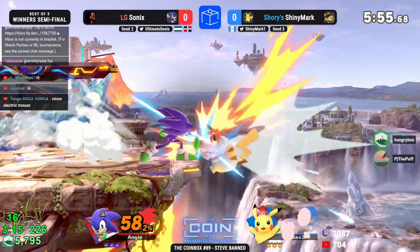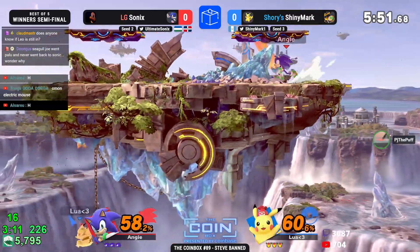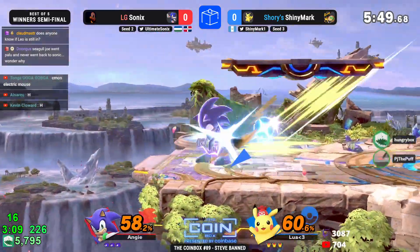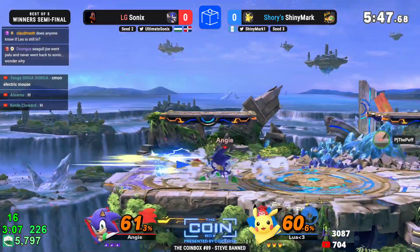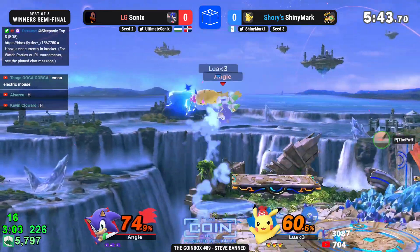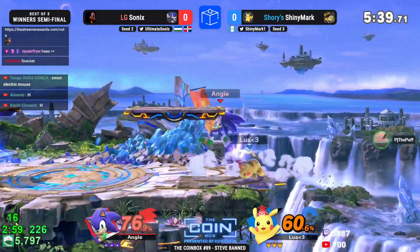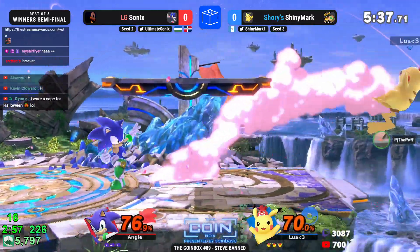You're going to have to ledge trap Shiny Mark. As I say that, it's not sitting on a big forward smash, but you commit to another force — fast thinking. Shiny Mark tries to get back to the ledge but ends up on the other side of the stage, so it's rough to catch this Pikachu, even for a character like Sonic.